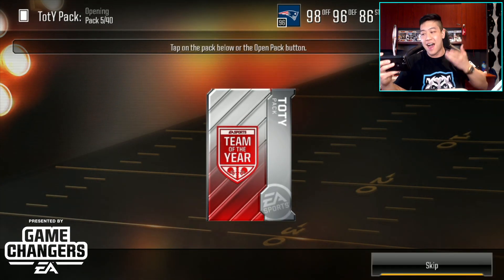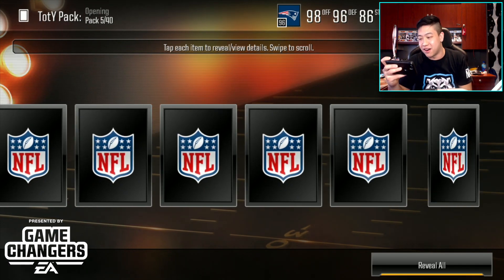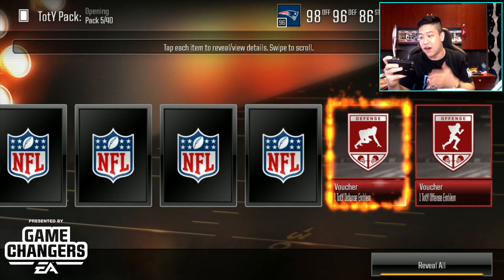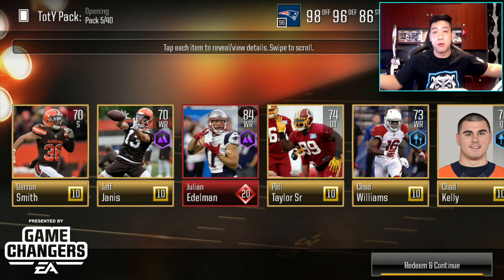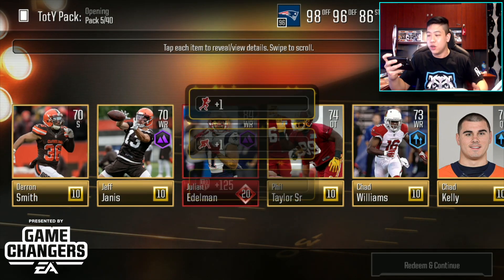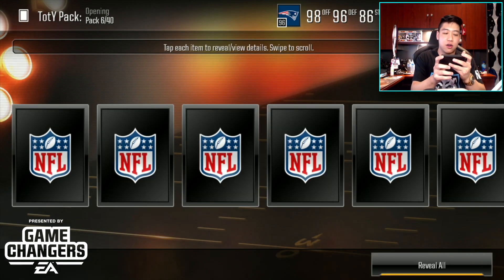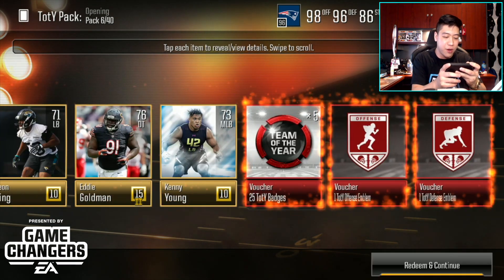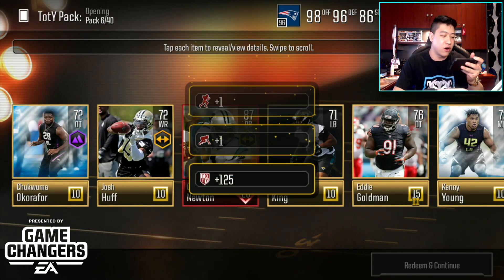I'm just trying to figure out how we can know before opening the pack if we're going to pull a Team of the Year player. There's our offensive and defensive emblem — that's pretty much a wrap. But we do get the Super Bowl MVP, my boy Julian Edelman. Let's go! Moving on to pack number six: reveal all, we get Cam Newton. And then our badges. 87 overall Cam Newton.